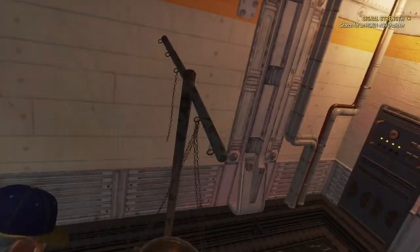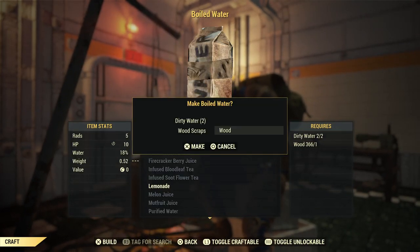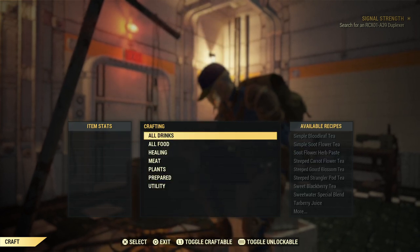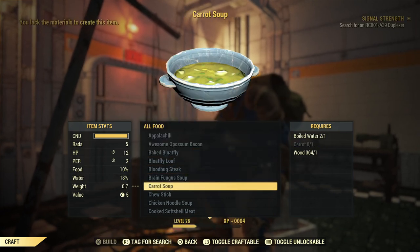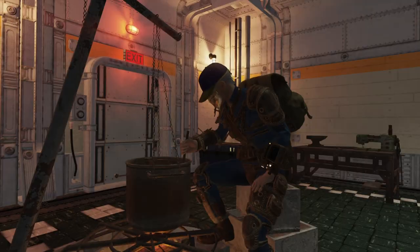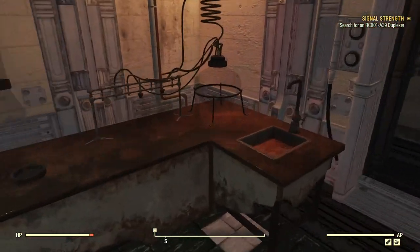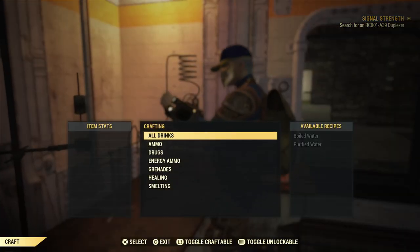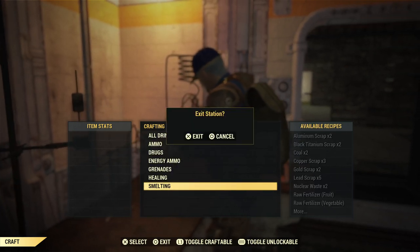Let's do a little more crafting — some boiled water real quick, and any food. Brain fungus soup, one of my favorites. Another way to reduce carry weight is to smelt, but we don't have enough to smelt any fertilizer right now.